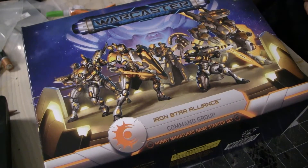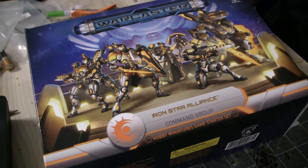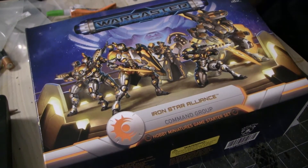It launched earlier this year as part of a Kickstarter, and this box just showed up about three or four days ago. At the time I'm recording this, I haven't got a game in yet, but hopefully this weekend — the day before this video releases — I will. The box here is the Iron Star Alliance Command Group, one of the starter sets available for the game, retailing for $70 US. The Kickstarter version is close to the retail version, but there are a few extras that won't be included in the main game.